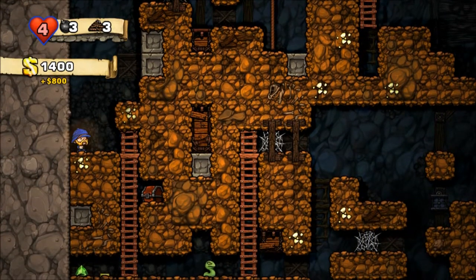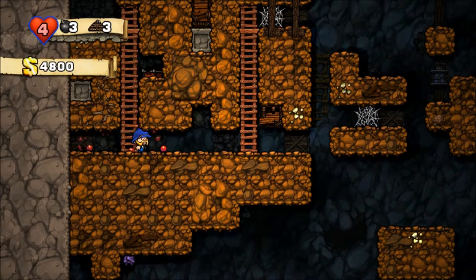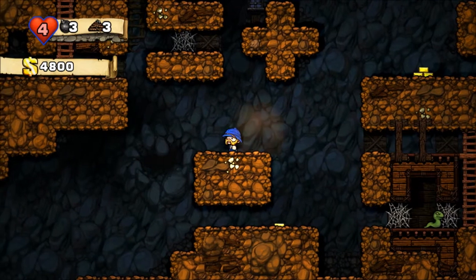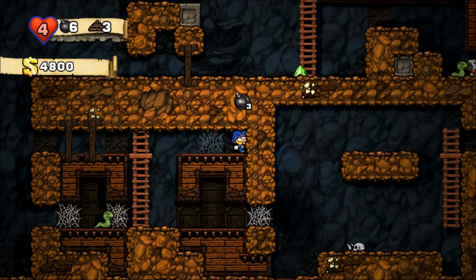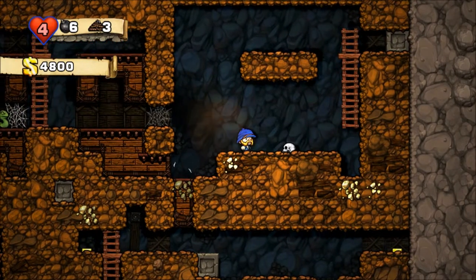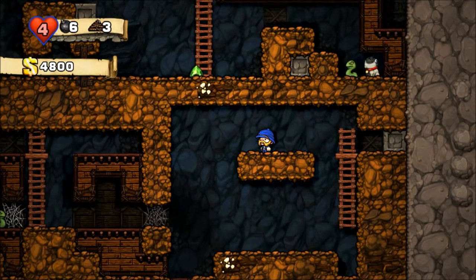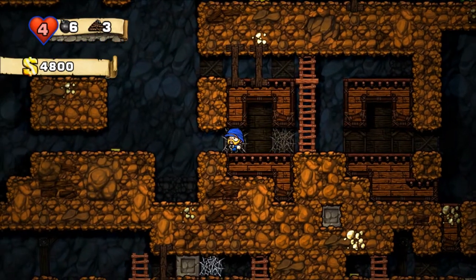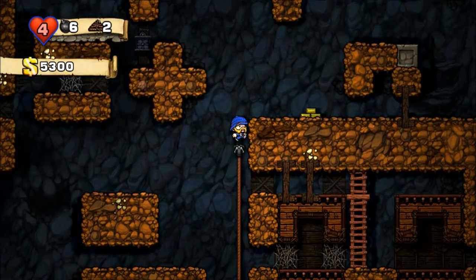That was a close one! The goal is to find the exit that is hidden somewhere in the level, usually at the bottom — but not necessarily always. You also want to collect all the nice loot available. See that dog up there? That dog is in need of rescuing. I want to go up there and rescue him — you can take him to the end of the level and he'll give you bonus points.